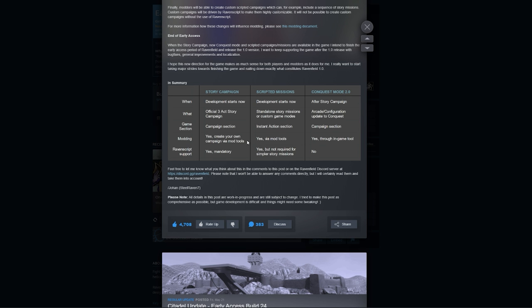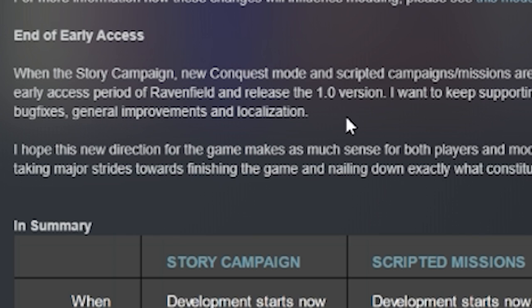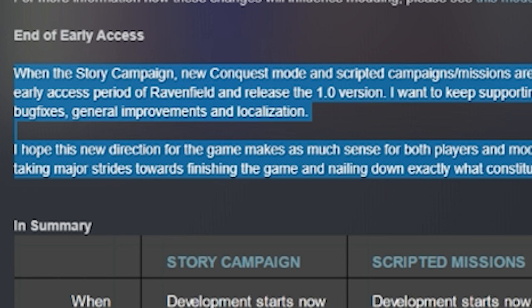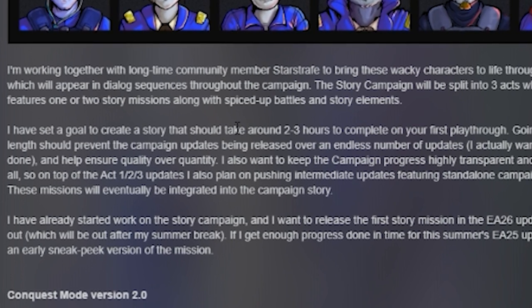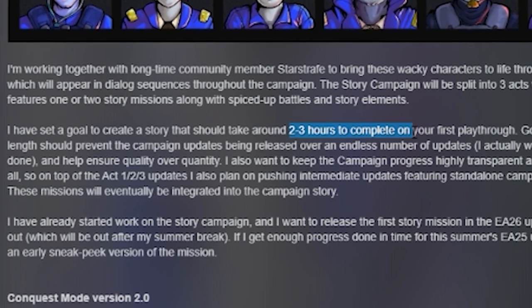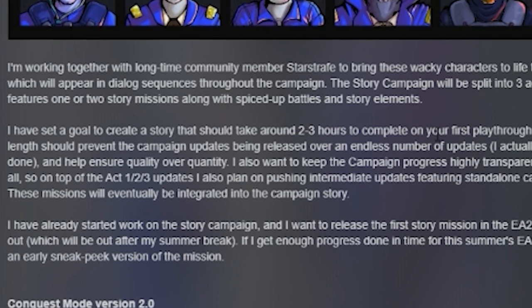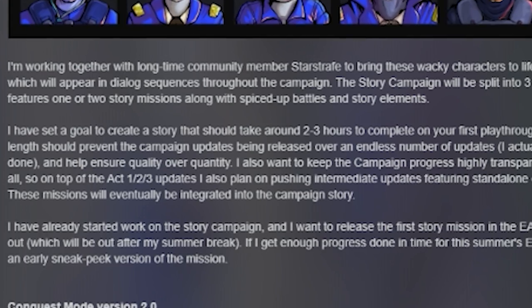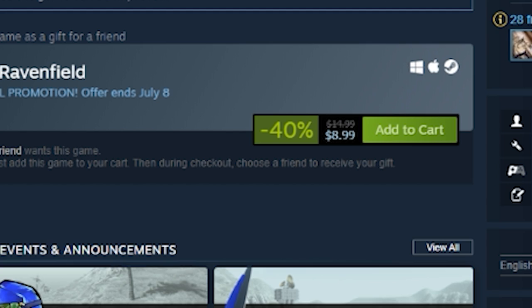We're going to be able to do Star Wars campaigns, Green Army Men campaigns, Warhammer 40K campaigns — anything we want. There will be scripted missions too. Big things are happening right now. And then we will finally be outside of early access. The campaign should take about two to three hours, but with Ravenfield the replayability really comes with modding, and some of these modded campaigns could take days.